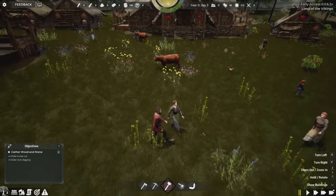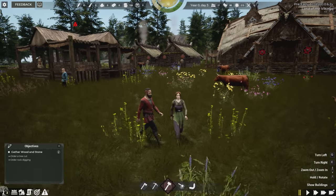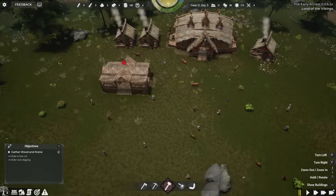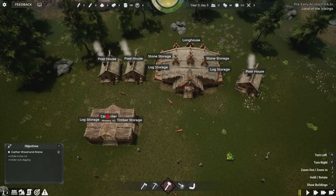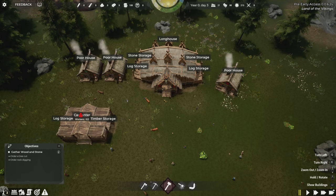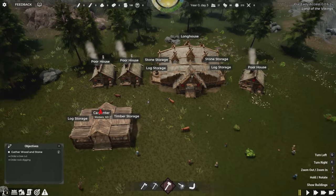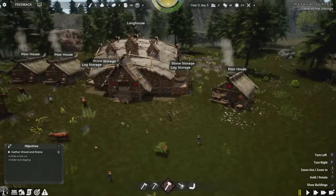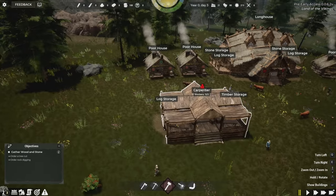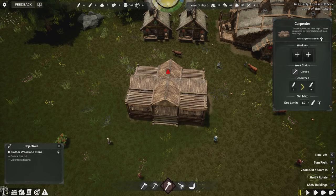Let me hit pause — you can see all our little vikings walking around. Pause is actually super slow motion, they're still moving a little. We start with a longhouse which comes with stone storage and log storage built in, so no extra storage needed currently. Most building resources will be stored here. We also have poor houses — three of the same design — and a carpenter with its own log and timber storage.